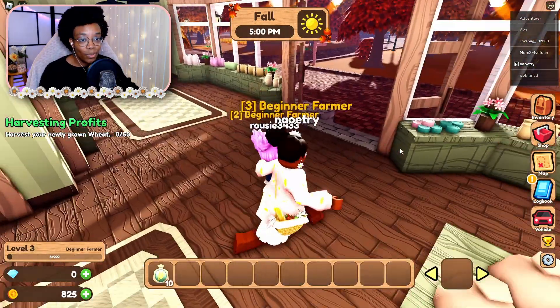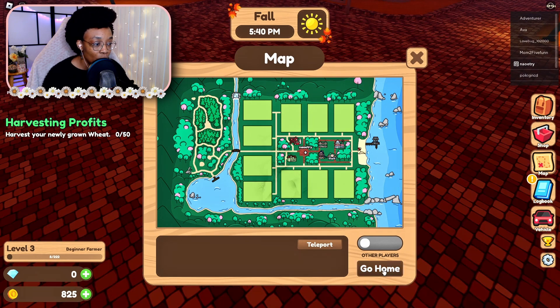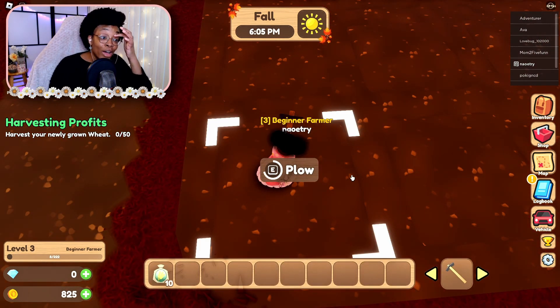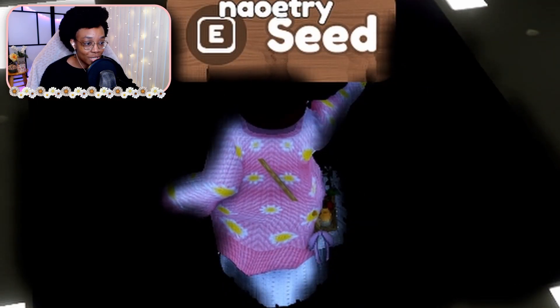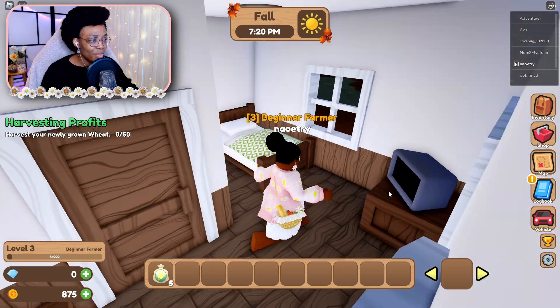I need to buy 10 wheat seeds — let's go! Where's my farm? I guess I have to look at the map. Okay, I can see my plot on the map. This is so cute — I'm in love with this game. I'm so mad at myself for not thinking about farming games on Roblox sooner! Also it's now night because of my Reshade — I'm going to turn that off.